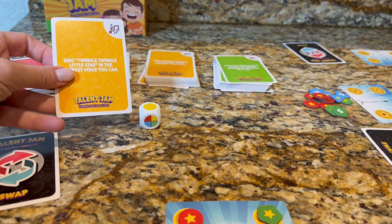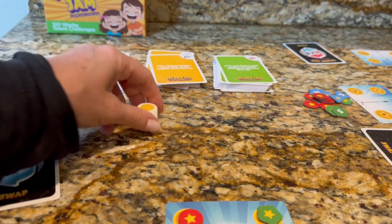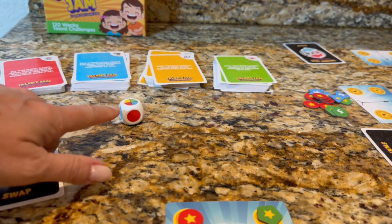For example, if you roll a yellow, you're going to pick a yellow card. If you roll the multicolored, then you're going to be able to pick which card you want. Super simple.